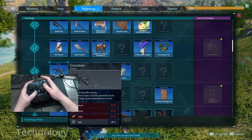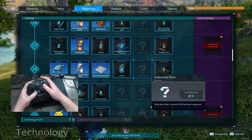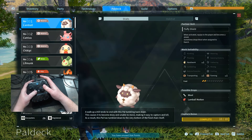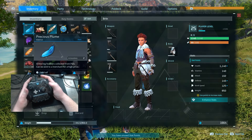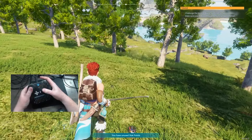Jumping into the technology section — as some final tips and tricks, be sure to continue unlocking various different technologies, as this will help you with base building and your overall progress in the game. Using the left and right bumpers will help navigate the menus, and all in all this is one of the most intuitive controller games right out of the gate.